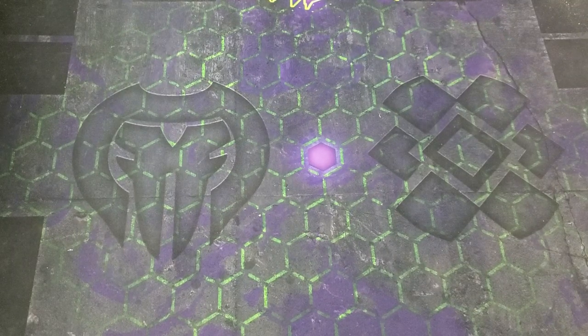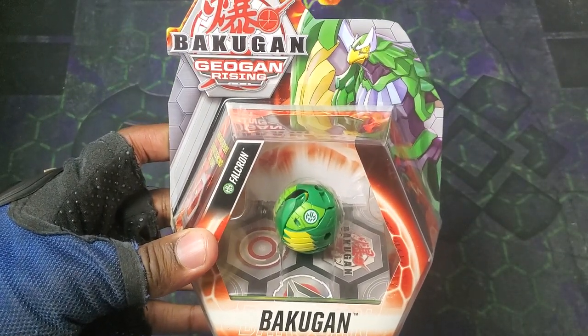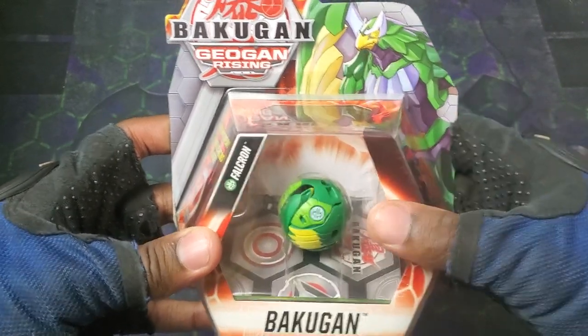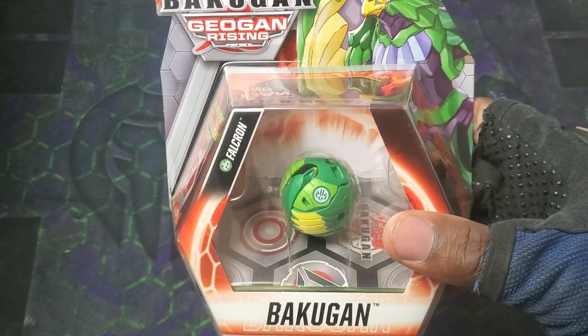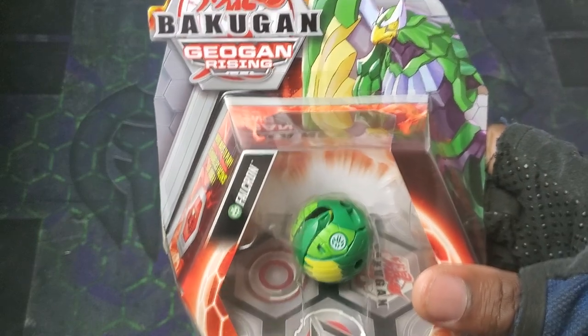Yo, what's going on guys, it's your boy Kimmo here. It's time for an epic unboxing — this thing right here. We got the awesome Bakugan Geogan Rising Ventus Core Falcron. I did manage to find the diamond one but didn't get the actual Ventus Core Falcron, but got it now.